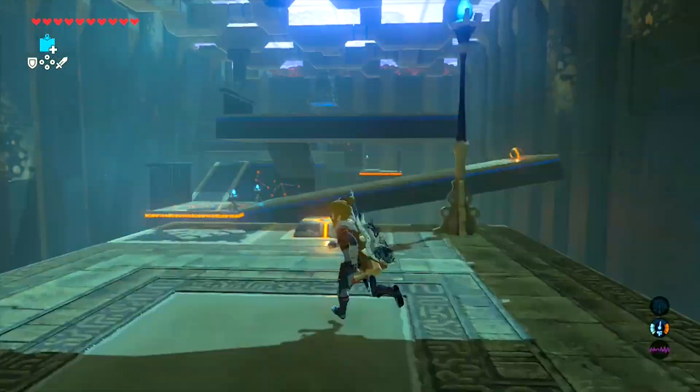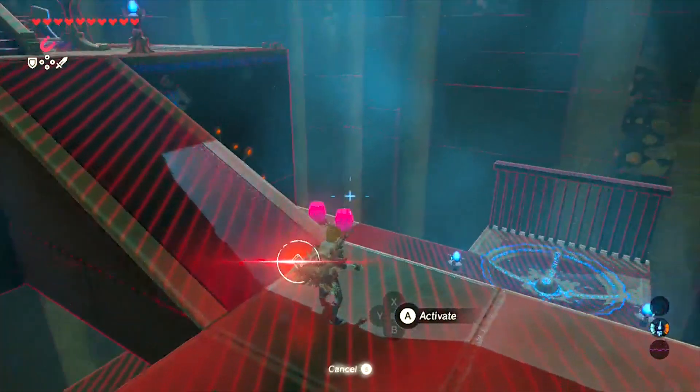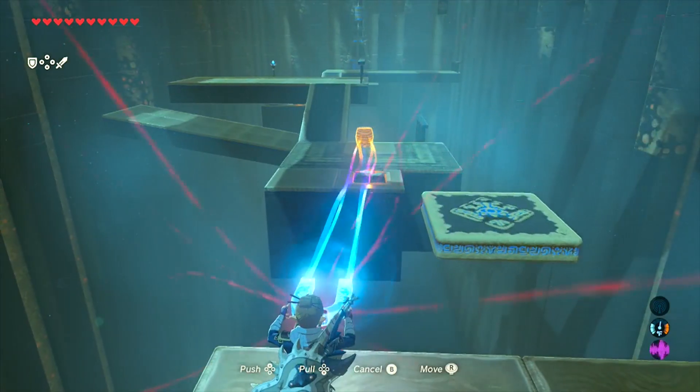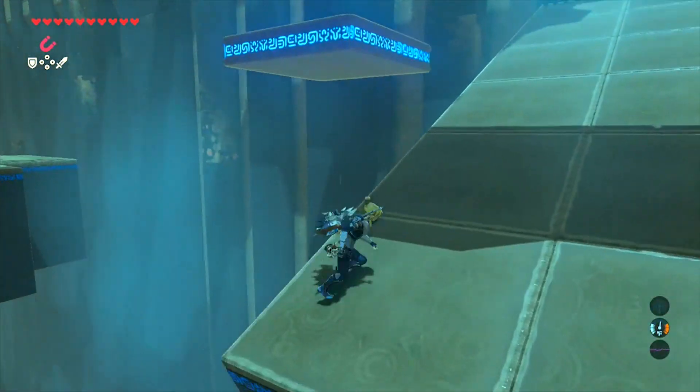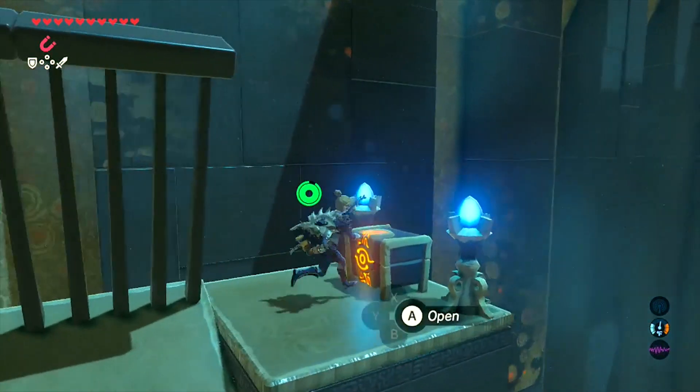Once inside, make your way through to the end. Just before you get to the platform with the spirit orb on it, look down to the right and you'll see a metal barrel. Use your magnetism power to pick this up and place it on the switch on the nearby platform. That will move the platform you're currently on upwards, enabling you to reach the chest. Inside is your climbing bandana.